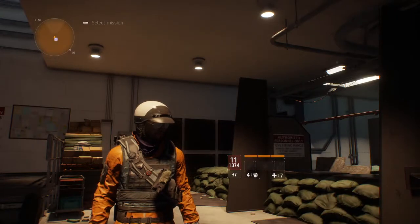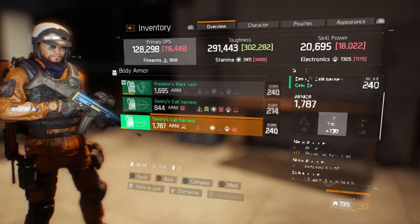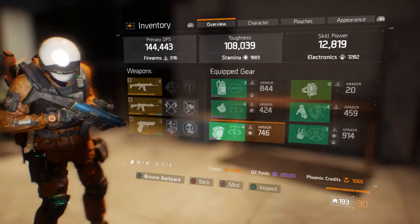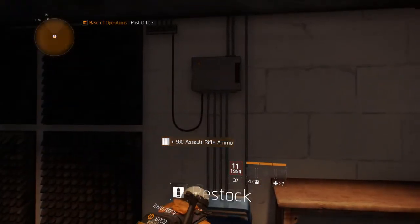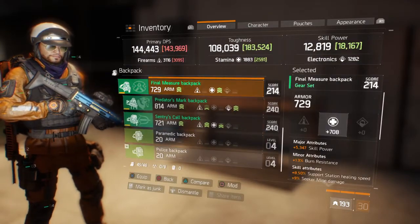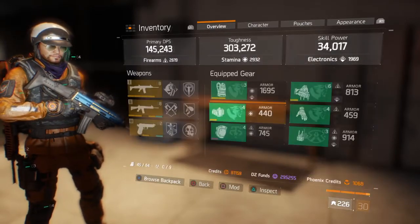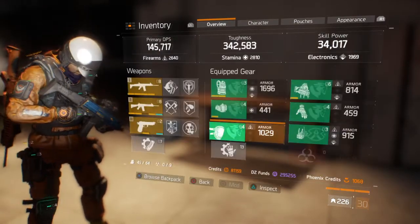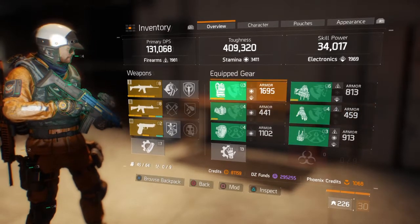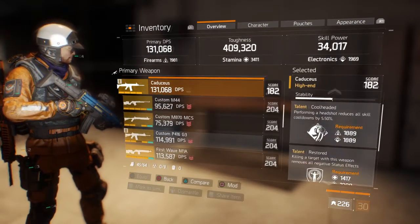Hello, I'm back with a new build called the Predator's Mark set. This is a balanced build more suited for group play — you're a tactician, not a tank. Your role is utility, CC, and bleeding enemies. The build is mainly based on the Caduceus, which I don't see many people using, and it's built around the Cool Headed talent.